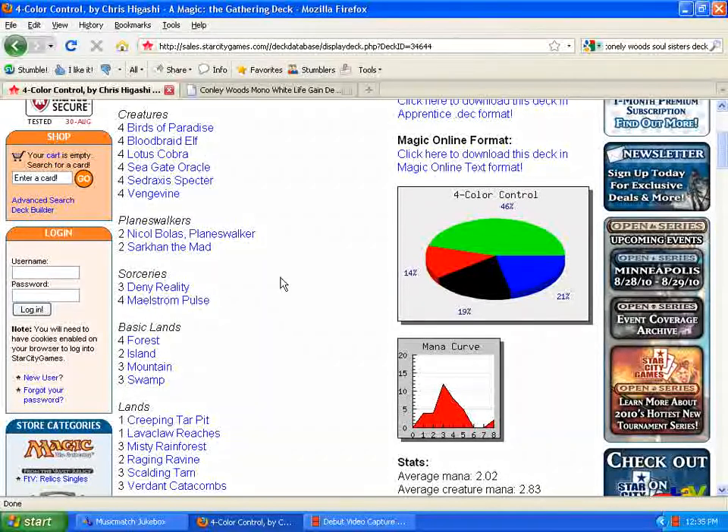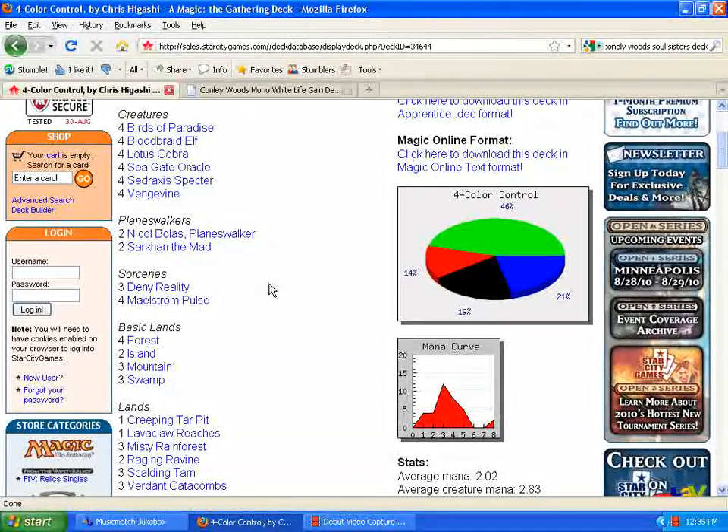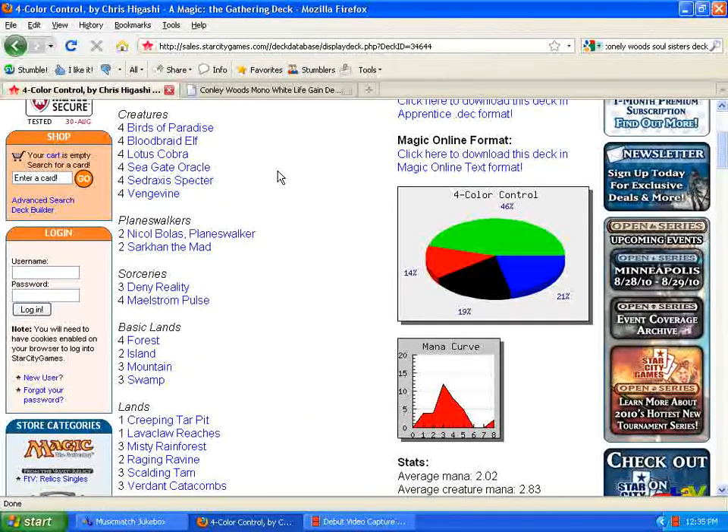It looks like the deck is kind of reliant on that card advantage from cascading. So if you can counter everything — now, it doesn't stop the Vengevine. The Vengevine is of course still going to come back. If he's got Vengevine in his graveyard, Deny Reality into Bloodbraid Elf into Lotus Cobra — or even Sarkhan the Mad — he's going to get the Vengevine back. You can't stop that. But four damage or a 4/3 on the board is better than all that stuff he just cast. So consider Mind Break Trap in the sideboard to try to beat this.